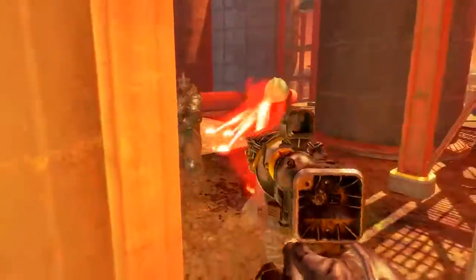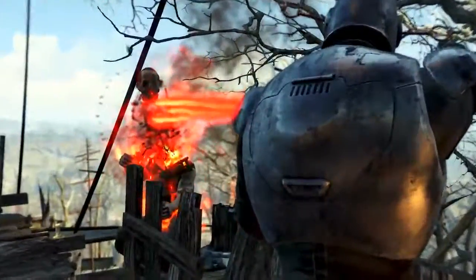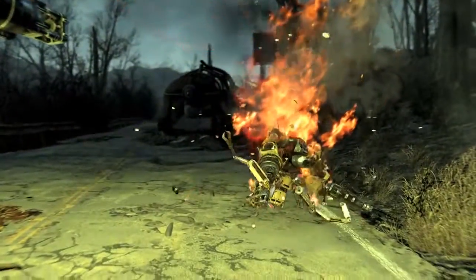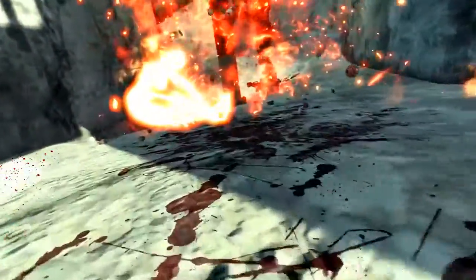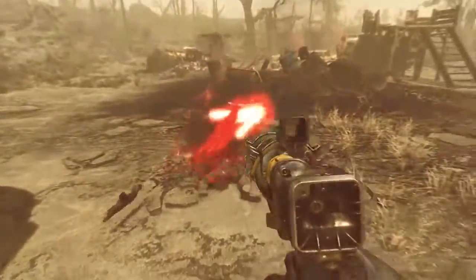In Fallout 3, Protectron's Gaze was a very unique laser pistol in the fact that it had a split beam — it was the only laser pistol in the game to have this quality. And as stated, it was a laser pistol. This is why, despite having the option to mod it in different ways to make it technically better, I instead chose to keep the pistol grip and the split beam, while making it the best version of its old self.